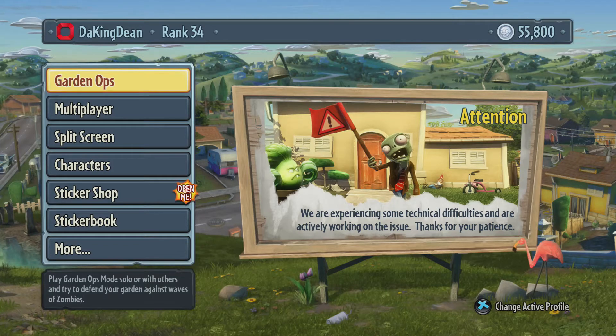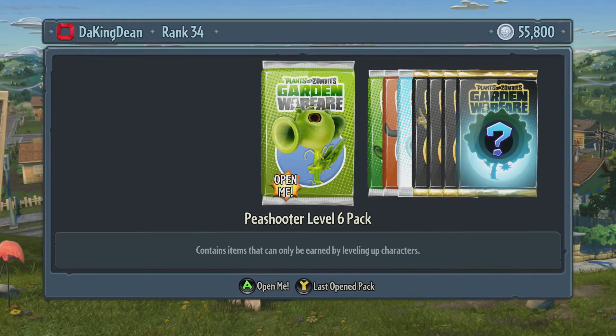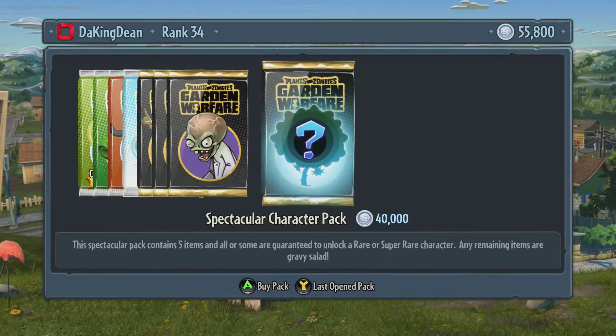We've got pack number 19 of the spectacular character pack — we are basically halfway now. This will be character 20 that we're actually opening, since there was that pre-order one with the fire cactus. For everyone that has watched every single one of these pack openings, thank you so much for the support. Let's get on the way to the halfway mark of the spectacular character pack.